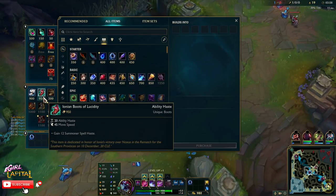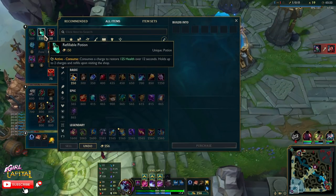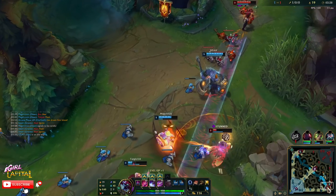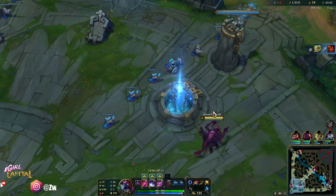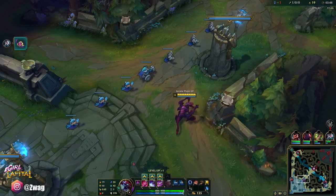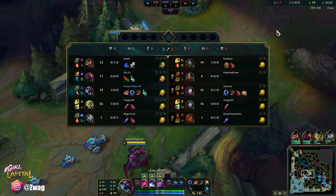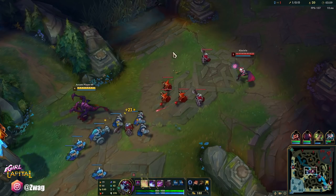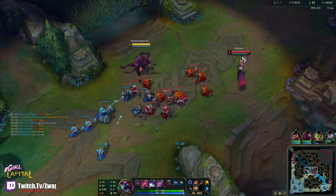I'll rush Cooldown Boots here — I think I'll do Ionian Boots with a refill, a little mix of everything. I go Cooldown Boots on Cho'Gath because they give you lower cooldown on Flash and lower cooldown on abilities. We also got boots which was good — we picked those up. We are going to be maxing Q.